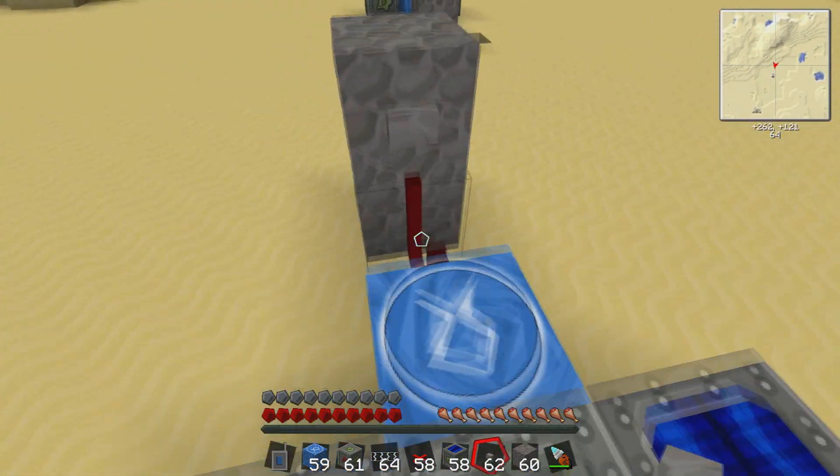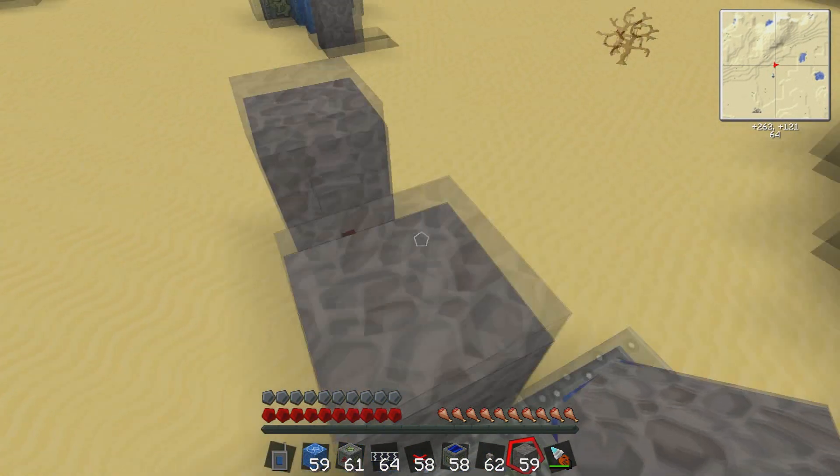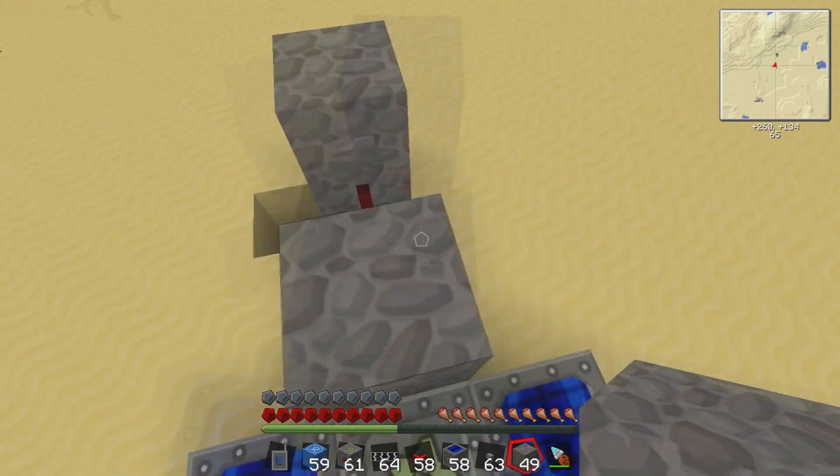If you don't like the look of the teleporter — you might be using the vanilla texture pack — you can always put a block on top and that covers it right up. But that, my friends, is basically how teleportation works in Industrial Craft.